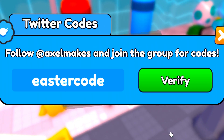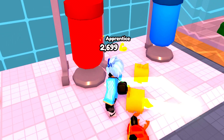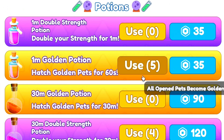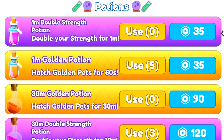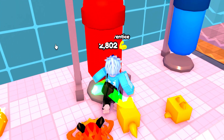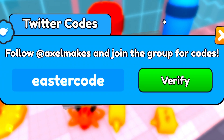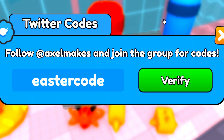There's actually a really overpowered code guys — it's going to be the code 'easter'. Redeem that code, and as soon as you redeem it and go to your potions, you will get a double strength potion, which is insane. The code is 'easter' — redeem it in. It's really really overpowered guys, you'll be grinding two times faster from redeeming that code. And I've actually got more codes to redeem.